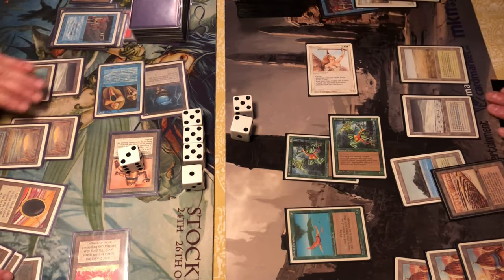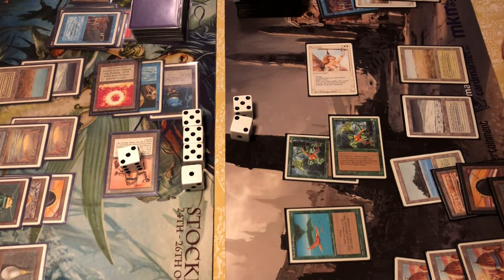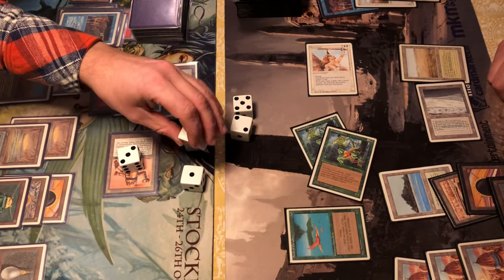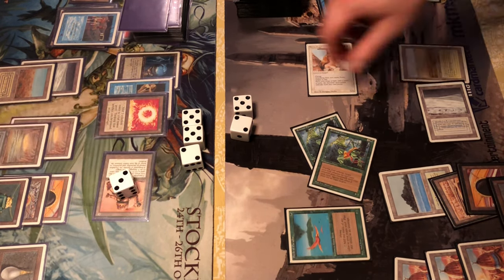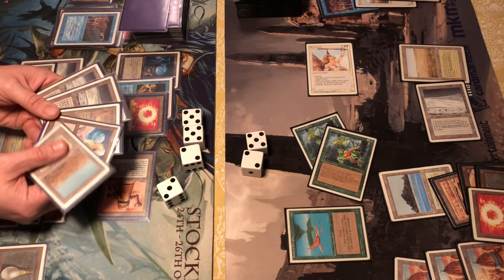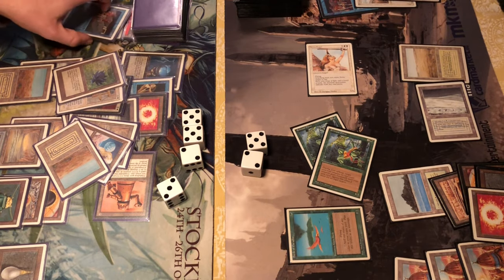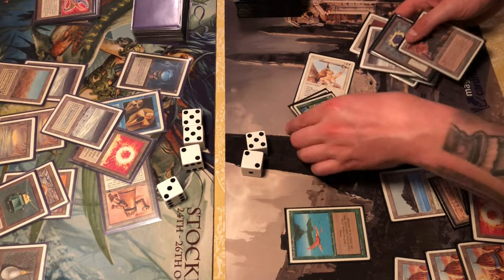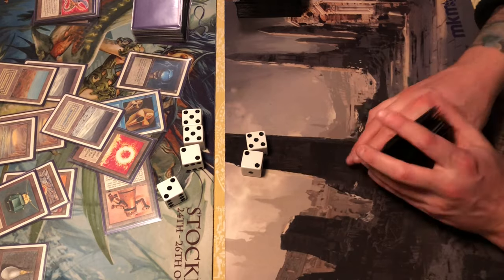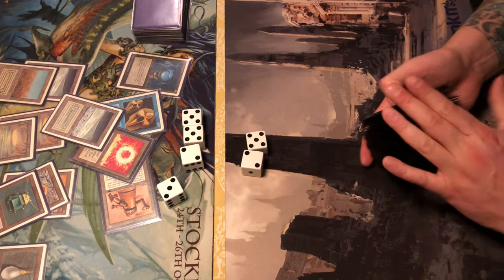Tapping his army — two of them. He needs an answer. He attacks with an Ernham Djinn one last time, then just shooting him with the Triskelion — seven points of damage total. Could also tap two of his Cities of Brass on top, putting him to nine damage. Hand has only lands and a Winter Orb — kept those back in case he wanted to play an Armageddon. Skynet takes game two.